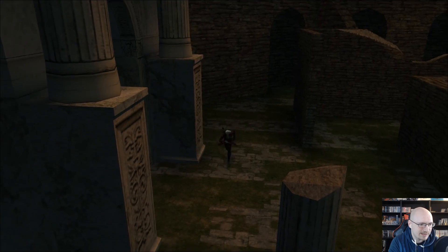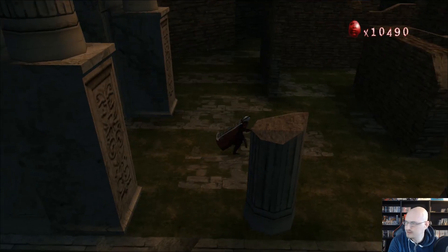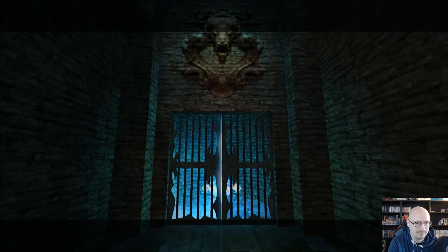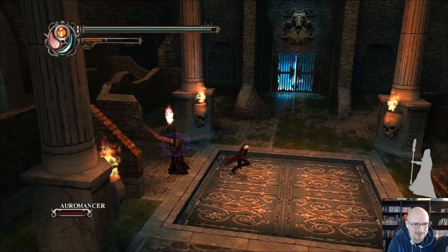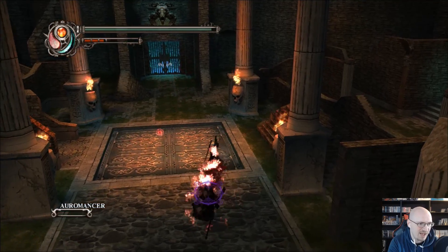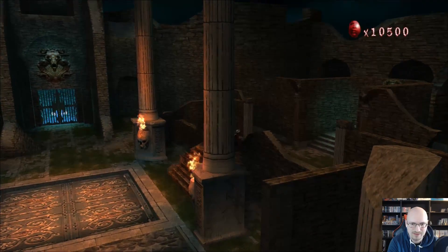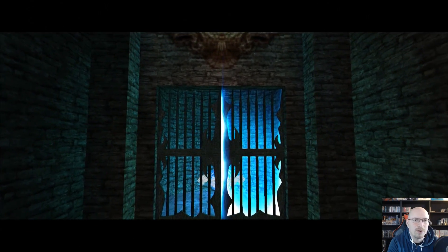You know what would be really nice? If there was a blue orb fragment in here too. Apparently not though — oh well, we'll find another one eventually. So again, how the hell do I — there we go, that actually worked somehow. I've got to do this on both sides, right? This thing's probably timed. Yeah, it's no longer glowing. So the other one is right here. You've got to do both, and you've got to be quick.